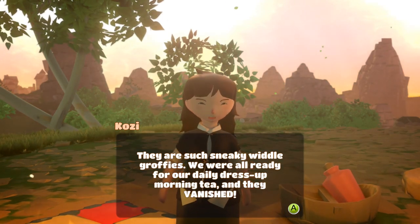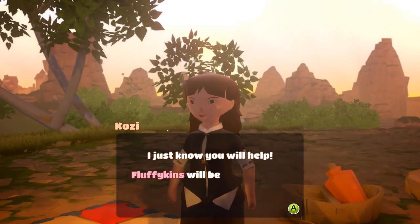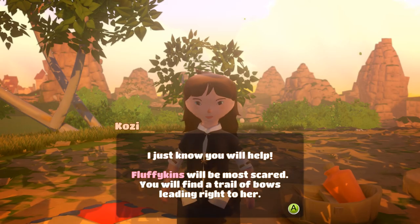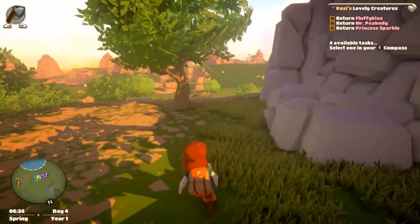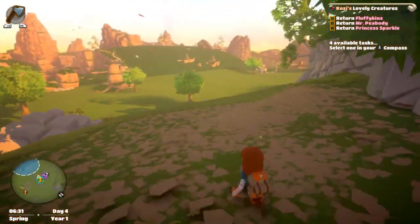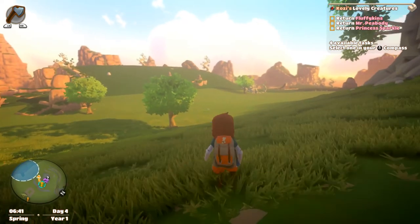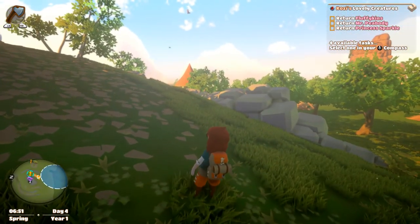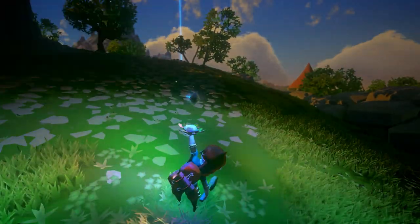We were all ready for our daily dress-up morning tea and they vanished. I just know you'll help — Fluffykins will be the most scared, you'll find a trail of bows leading right to her. Oh okay, so there's like special fluffy deer things? Buffalo things? Interesting. It switched my quest on me — give me a second. I want to do this one right now. We're just missing one more vine and then we can make that bridge.